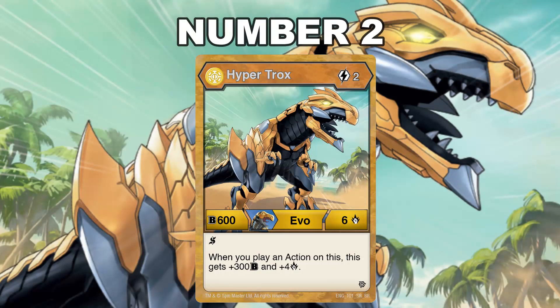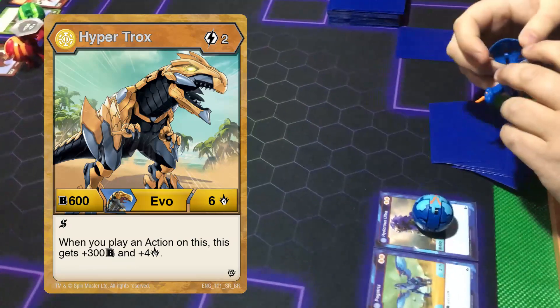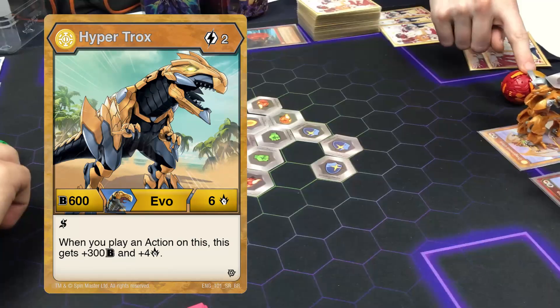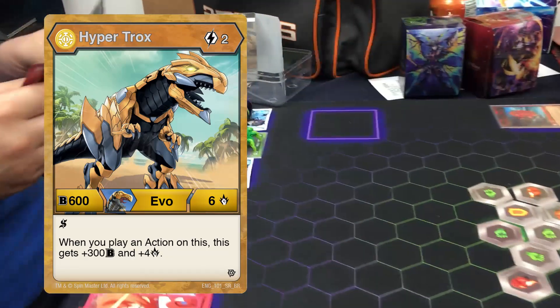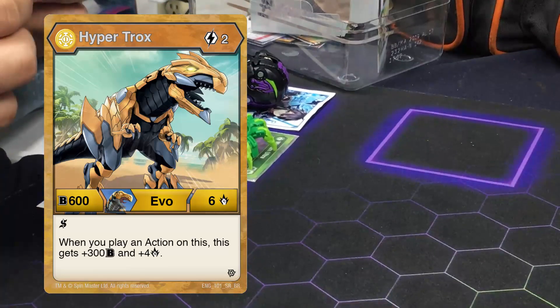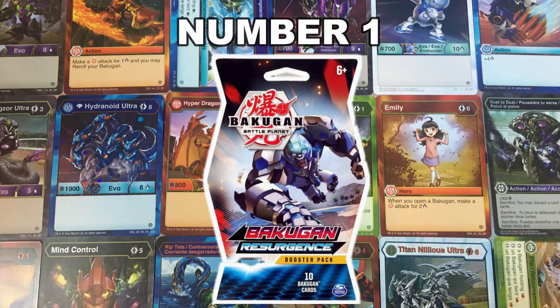Number 2: Auralist Hyper Trox. A 2 cost 606 with Shadow Strike — and when you play an action card on this, it gets plus 300 and plus 4 damage. This made its way onto the meta because low cost re-roll cards were able to trigger this guy. Since he has Shadow Strike, your opponent can't nerf him either, since that would only help him gain more power with it being a low cost. The developers accidentally created quite a monster with this card.